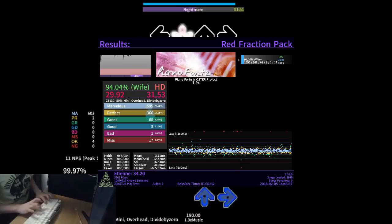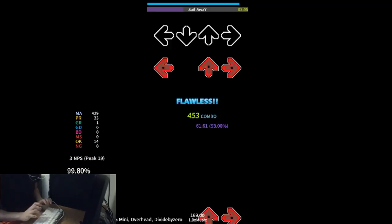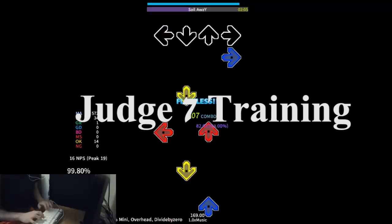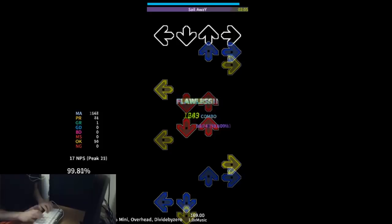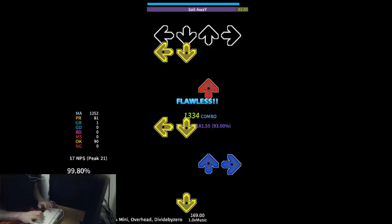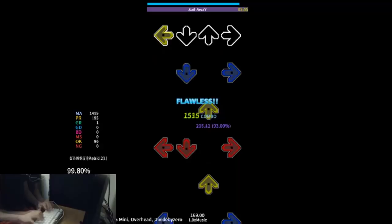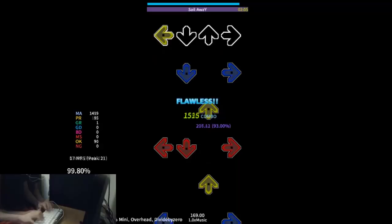4 to 1 MA ratios and 5 to 1 PA ratios are relatively decent benchmarks to shoot for; however, these are the lowest ratios you should aim for, and anything more will help to obtain that 93% or more you want. For files you want to 97+, such as PA scores or even AAA and wife quad, some people have done what is called Judge 7 training, where they play on a much tighter timing window to make the Judge 4 or 5 window feel marginally easier. Accuracy can come more naturally to some players than others, so don't be discouraged if you're not quadding files right away.